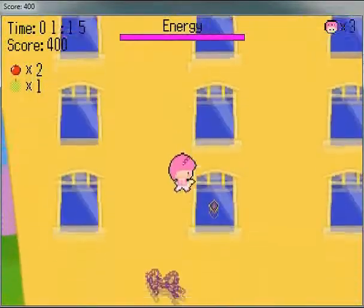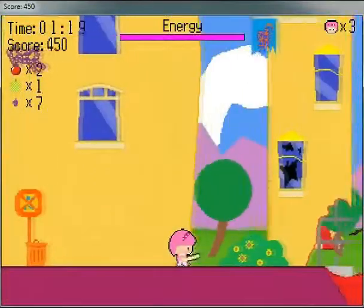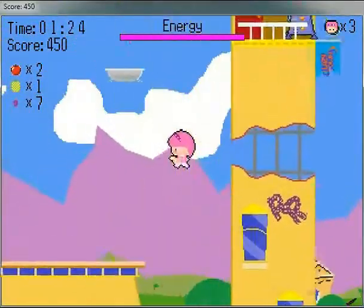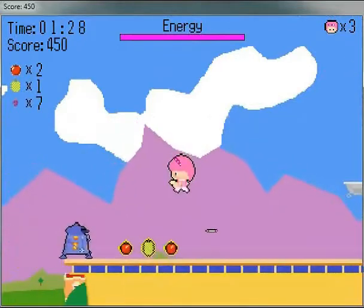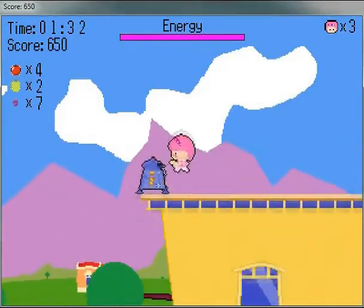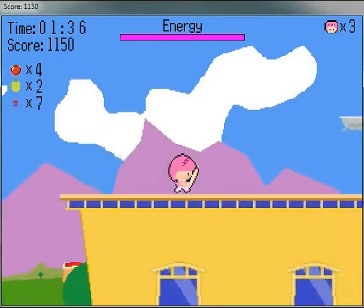Some of these fall — it randomizes each instance of the game which of the windowsills will break away. So there's another enemy; this one's a ranged enemy, so I really kind of have to get up right in his face to do any damage here.